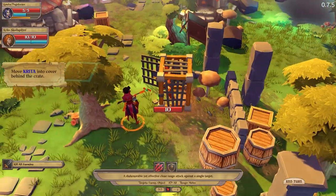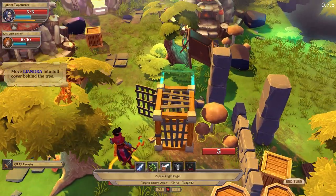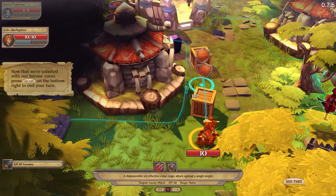Move Kira to cover — go over here. Move Lindra to full cover behind this thing. Let's go. Now our heroes are in cover. End turn.